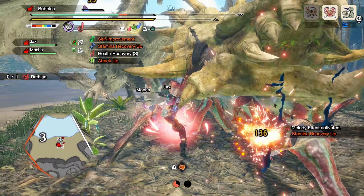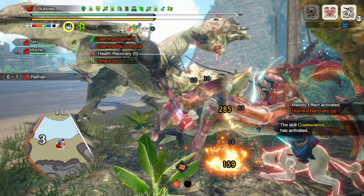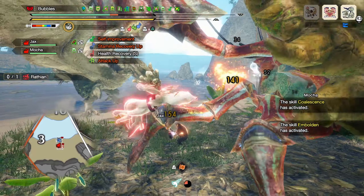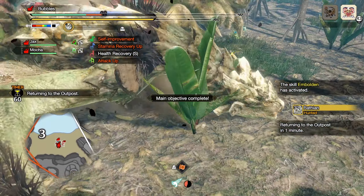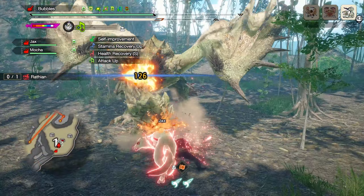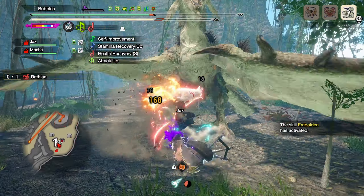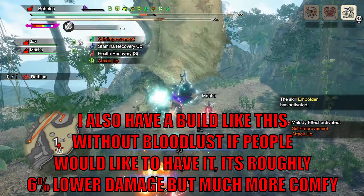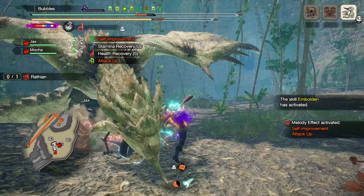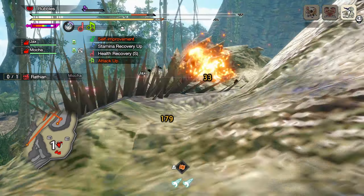As for augmenting, you've probably noticed I had level 3 Slugger and some Evade Extender on my set — getting these on your armor pieces will prove incredibly valuable, as they'll heavily affect your survivability as well as making it easier to get monster knockdowns to use all of this damage. Augmenting utility skills onto your armor pieces, or upgrading level 1 decoration slots to level 2, are both very valuable. Also consider swapping some decorations for Handicraft decorations instead, as more purple sharpness will be very good for your sustain in an encounter.